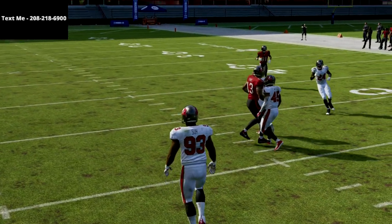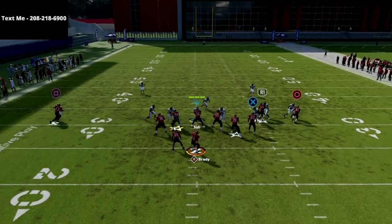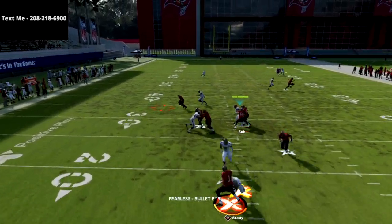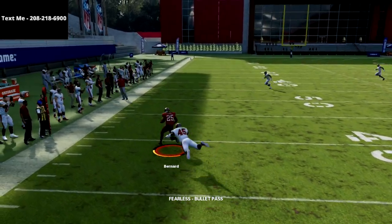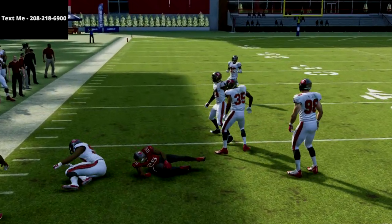One pro tip: you can actually use the playmaker on this curl to the back against man. I can playmaker the back to the left and you're going to see it instantly beats the coverage. Now I'm in the open field and I can make some jukes or whatever I need to do. That's how it works against cover three and against man coverage.